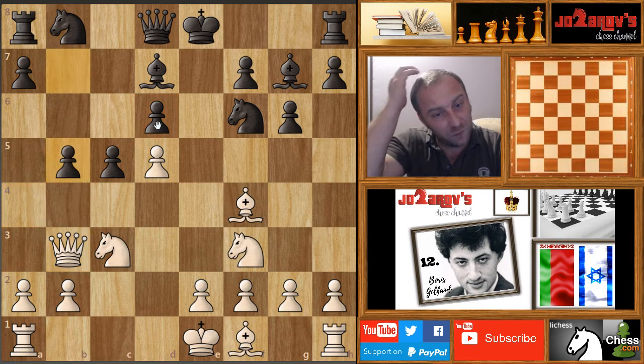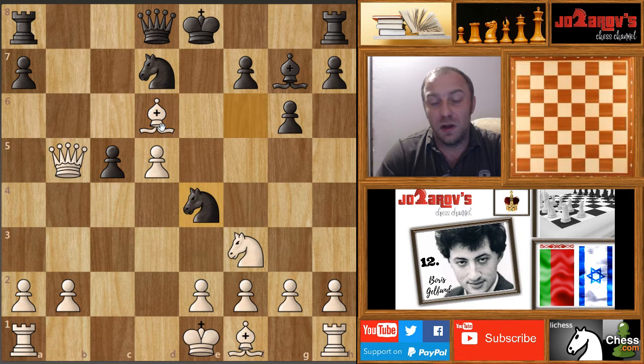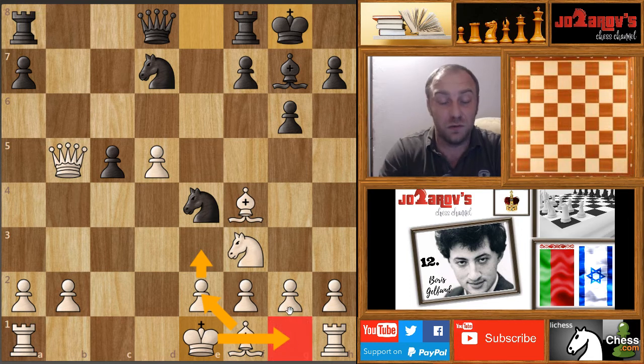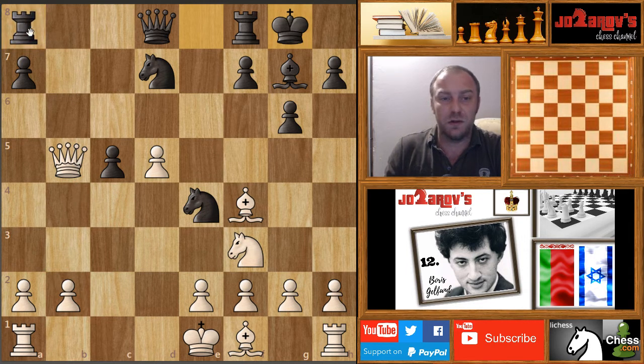So here B5 by Jobava was played. Knight takes on B5 is an idea with an attack on D6, but it leads to simplification because after Bishop takes on B5, Queen takes on B5 and Knight on D7, you can play maybe Bishop on D6, but then Knight on E4 can be played with an attack on the Bishop. After castling, Black has fast development. White needs three more moves with maybe E3, Bishop on E2, and then castling to secure his King. Meanwhile Black can play Rook on B8 and attack the B2 pawn. Boris Gelfand didn't want to play this complex line.